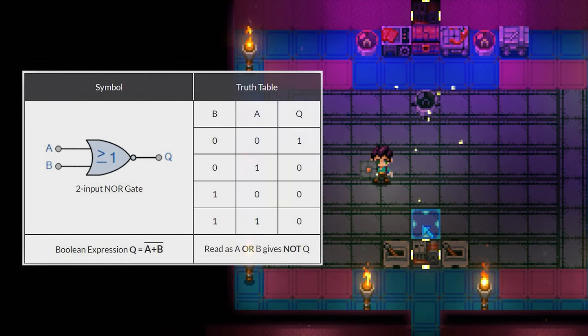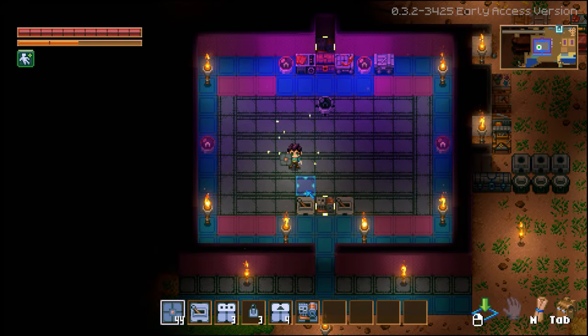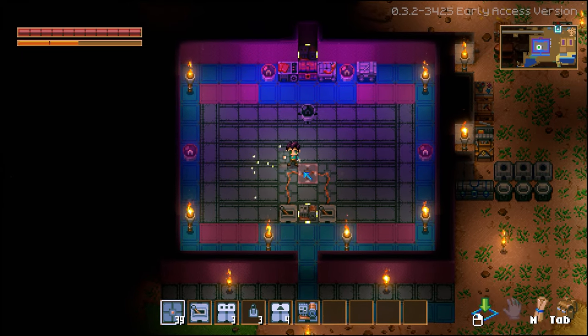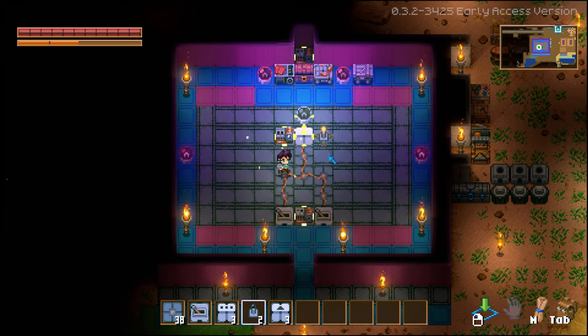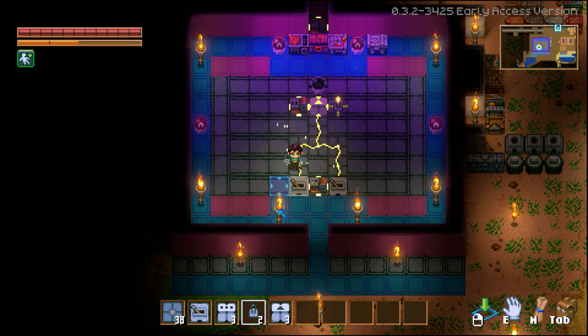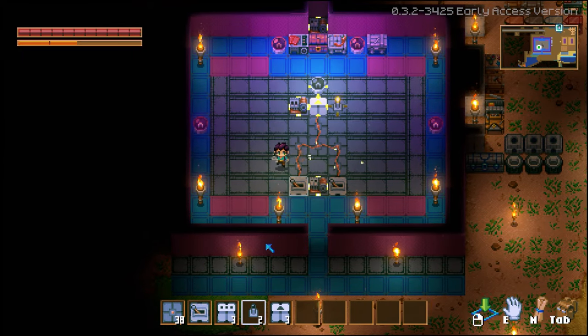The next one is a NOR gate. This will output a signal only when both of the inputs are turned off. It's basically just an inverted OR gate, so we're going to build an OR gate right here — combine the two signals — and then run it through a NOT gate. We see both signals are turned off, output sending. If we turn one of them on, everything turns off. There's your NOR gate.